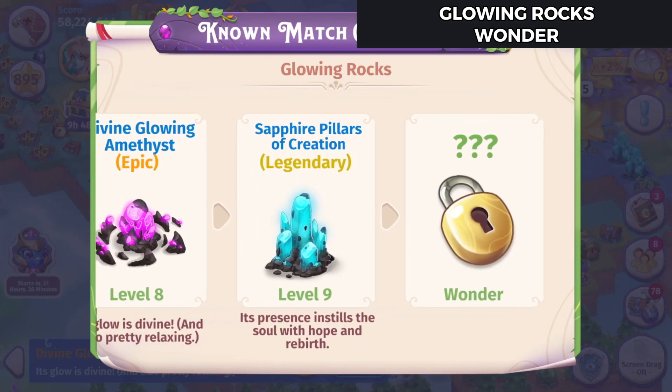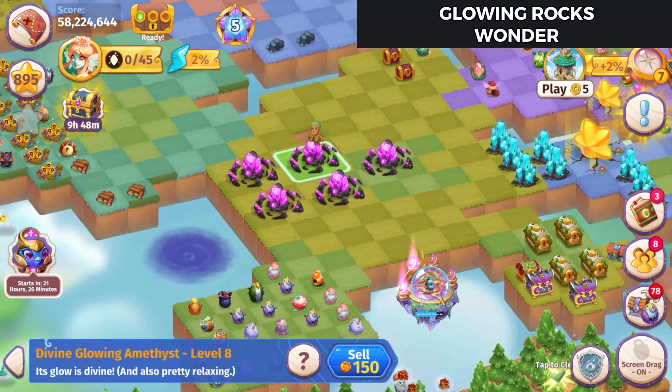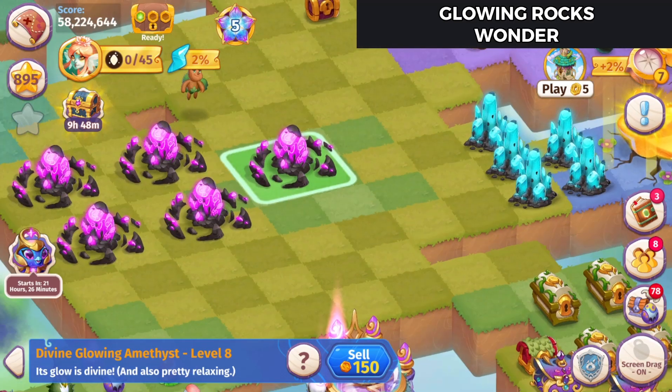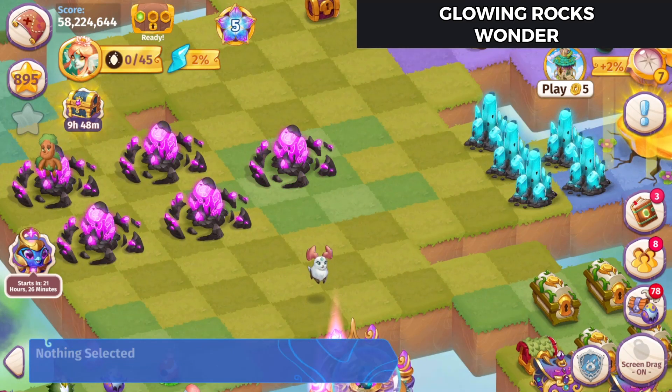Now I have a whole bunch of these Divine Glowing Amethyst and a few of the Sapphire Pillars of Creation. So I'm set and ready to make those wonders. Here they are - the Amethyst take up four squares and the Sapphire Pillars of Creation only take up one.